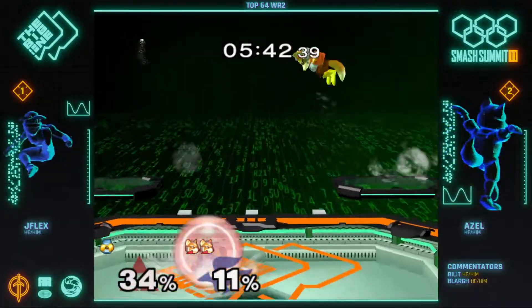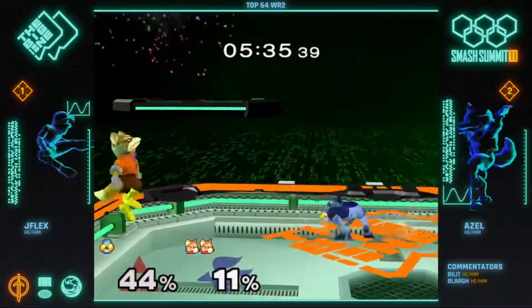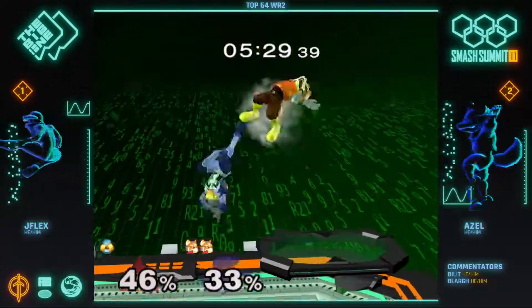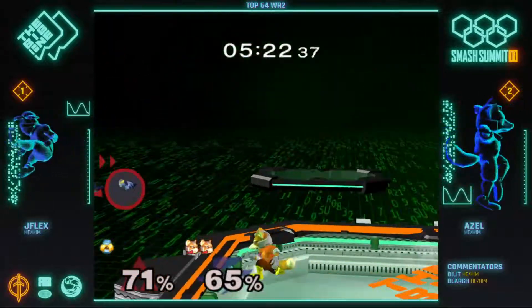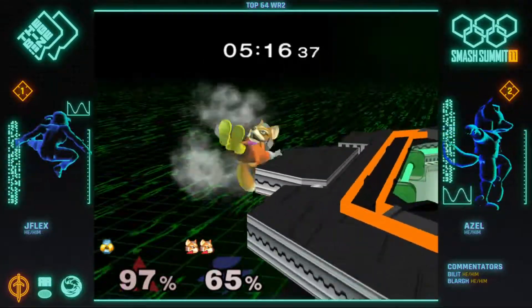Azl just trying to get Jflex at a crouch cancel percent. Jflex with nickel and dime. It's a read. Oh no — wake up shine, regular get-up shine. And that's, I think, the set. That's gonna be it. Everyone for Azl and ASL — moving on.